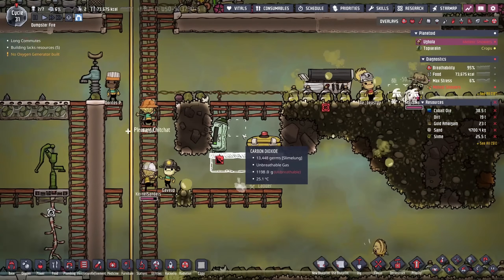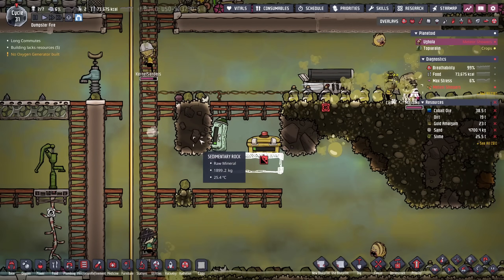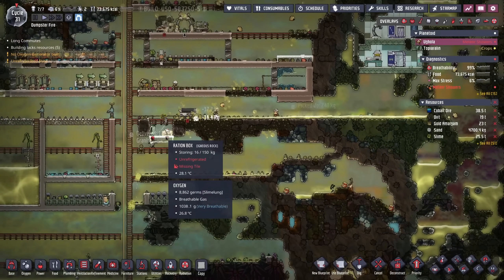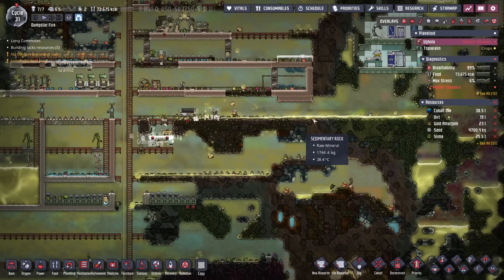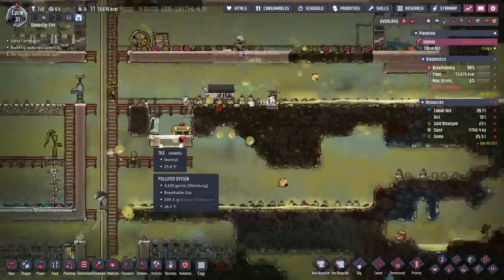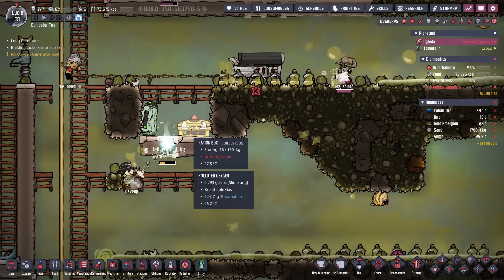Some mistakes were made. All of our beautiful carbon dioxide had to go away because I spilled a lot of water — I mean a lot of water. I completely forgot that we had our carbon dioxide sink here. I'll drop the rest of the polluted water. At least it's still refrigerated, and after a little while more carbon dioxide will get down there. Just a small detour.